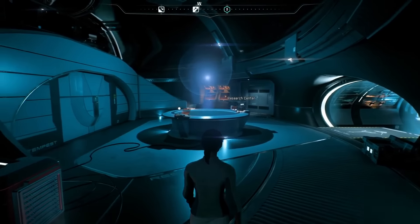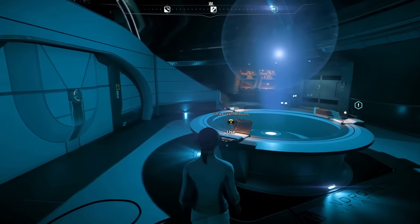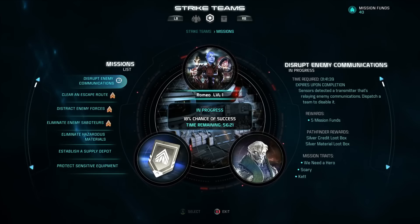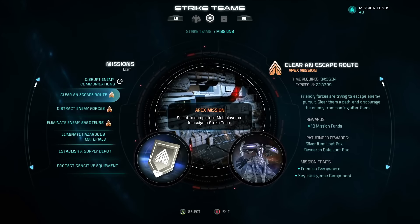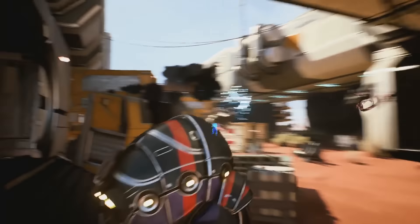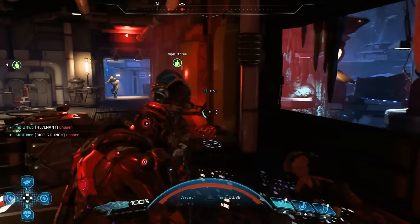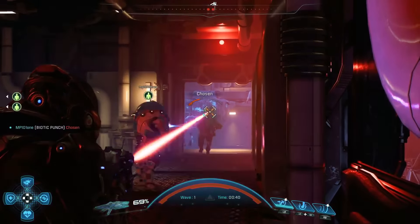There's another way to engage with multiplayer missions called Strike Teams. From the Tempest, launch the interface for the Strike Team missions. Here, you send Apex Strike Teams on important missions for the Andromeda Initiative. You earn rewards from the Strike Team missions that can be used in single player. Missions can either be completed by your single player Apex Strike Team or by you in a multiplayer battle.